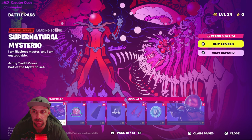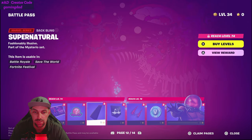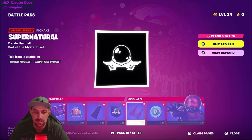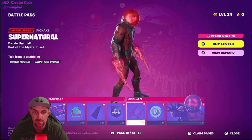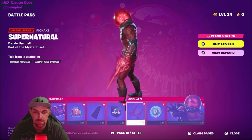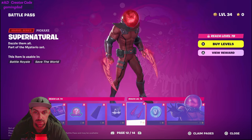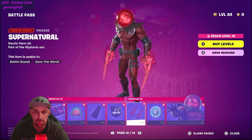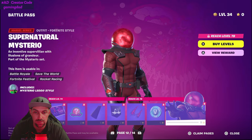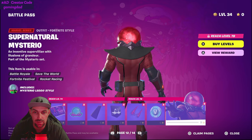Page twelve: Supernatural Mysterio — Mysterio in red, pretty much. They look pretty good. Interesting pickaxe to use — it's not your normal pickaxe. Good old V-Bucks. It's a very skin-tight look, like he's painted.